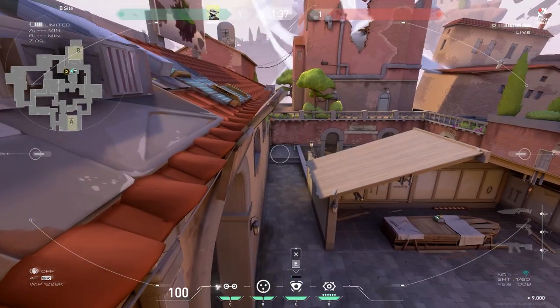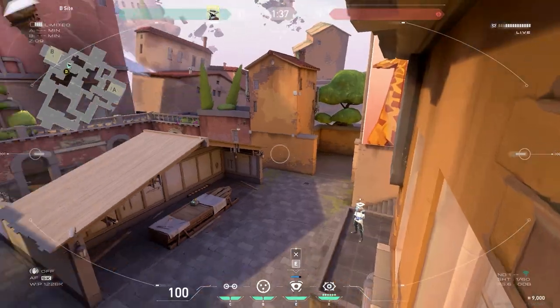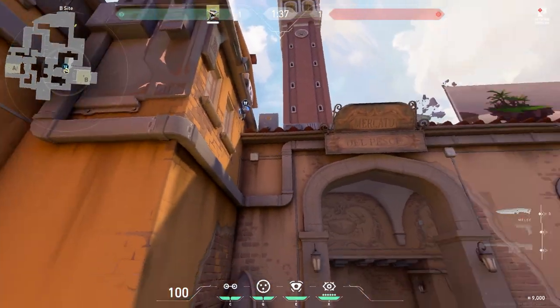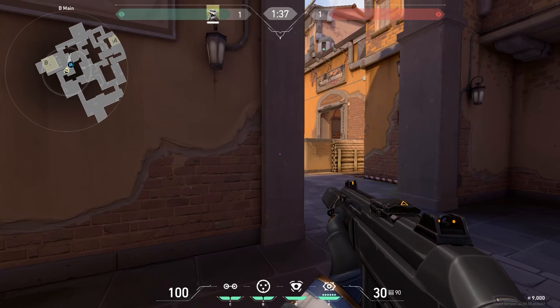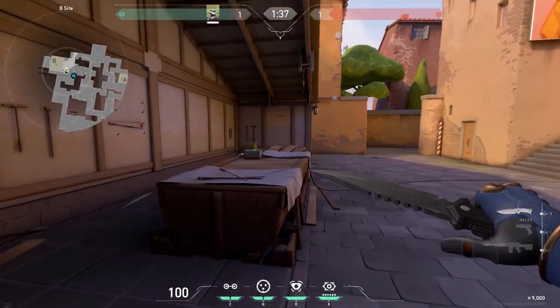There's a great camera that you can place at B site which will cover any players pushing through B main archway or out of market. Line up on the edge of this platform and look up to this spot on the wall outside of B main. You can't physically see this camera before entering the site, so you have a pretty good chance of catching players off guard and seeing where they're pushing to. A simple but effective camera spot.